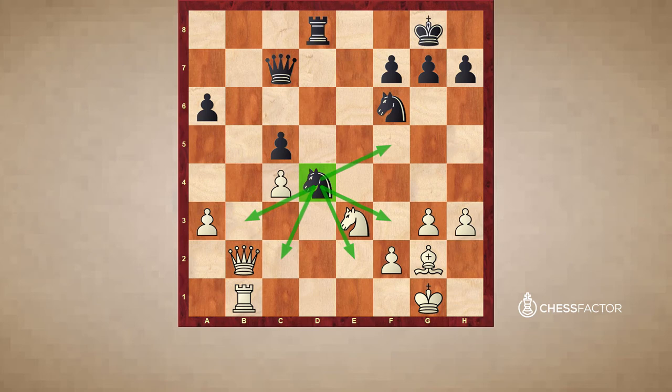This knight on d4 — all of its potential squares that it would like to go to serve no purpose, as they are all well controlled by white. It cannot go to f5, f3, e2, c2, or b3. So actually this knight on d4, more than anything else, is simply blocking the rook on d8 from becoming active, because the d-file is black's open file while the b-file is white's. With a nice advanced queen on b7, the rook on d8 is not very useful, while white is quickly ready to run in.